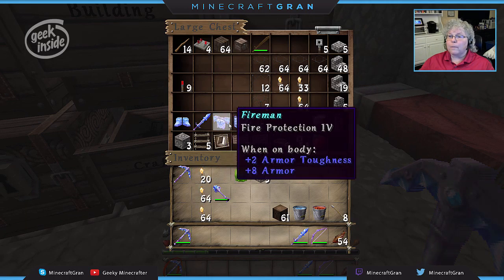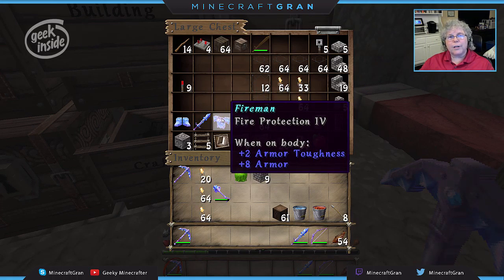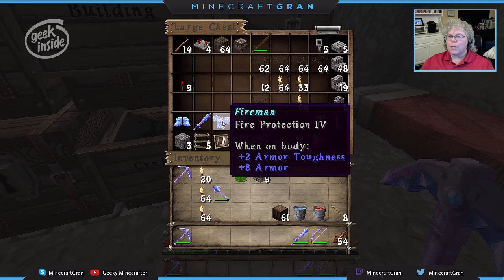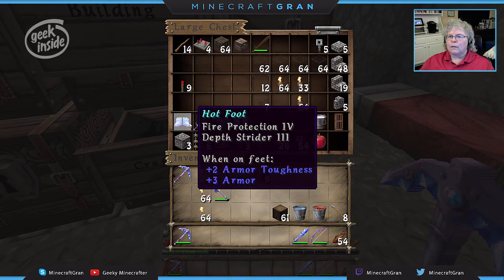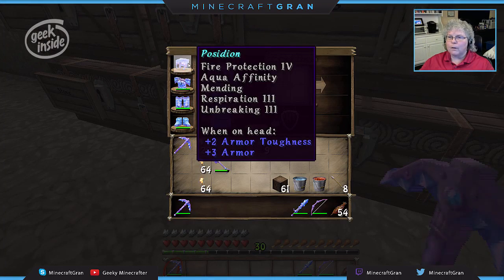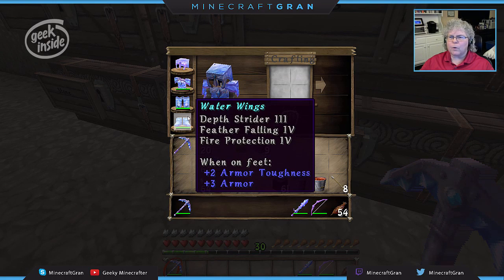I've been working on my second set of armor, building them up. Somebody made the suggestion that you need to have a different set for when you go into the nether that is focused on fire. So that's what I'm doing — putting fire protection on the second set of armor. I do have a pretty good set of armor here: my helmet is off the hook, but my chest plate and leggings just have Protection 4.